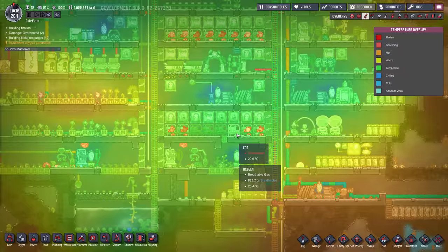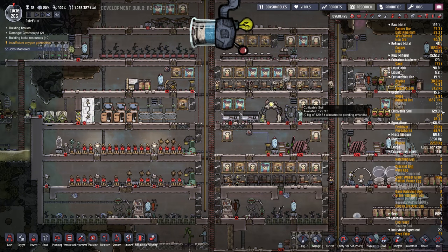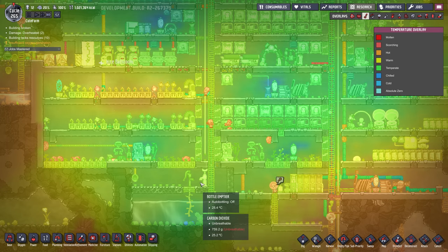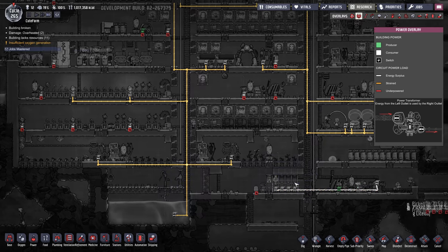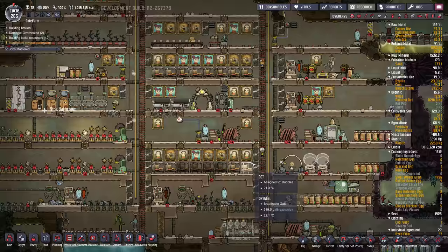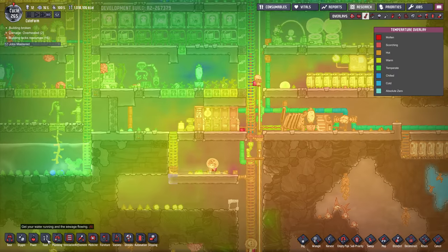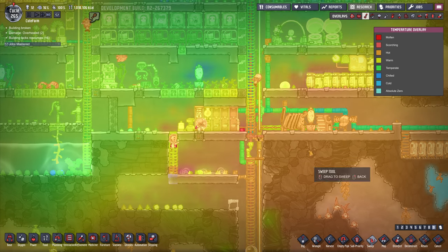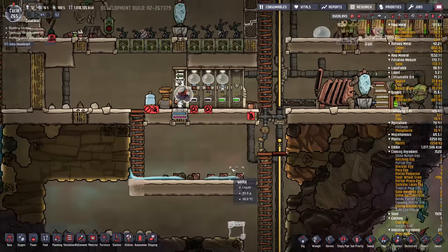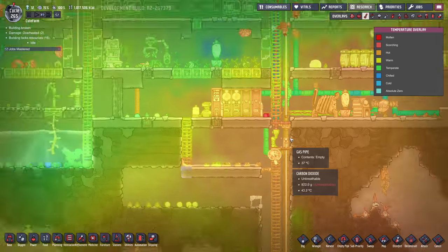With a million calories of food we're going to be okay for a while. We should get some wheeze warts in here — we got lots of spare wheeze warts all over the map that we could be using. It's going to take a while to cool down that iron so I might skip ahead a bit. Someone dropped this iron ore here — look at this, it's just blistering hot, so we've got to sweep that up right away. How hot is that thing? 1300 degrees. Oh yeah, that's a good way to heat your base.